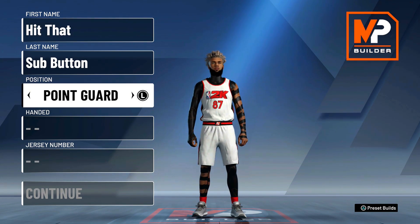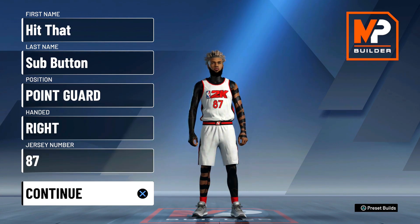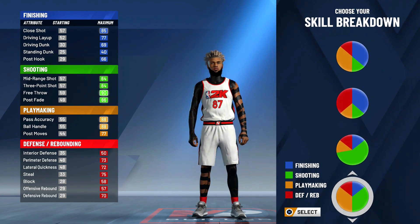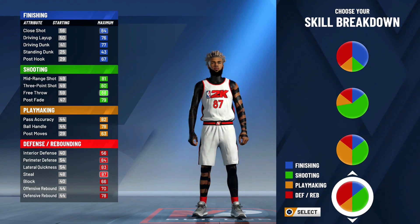The position is obviously going to be a point guard. I like to go right-handed on every single build and jersey number does not matter. Now for the pie chart — this build is a playmaking shot creator but it gets sharpshooting Hall of Fame badges and defensive Hall of Fame badges. So I'm going to go with the sharp defensive pie chart, one of the best pie charts in the game especially for guards.